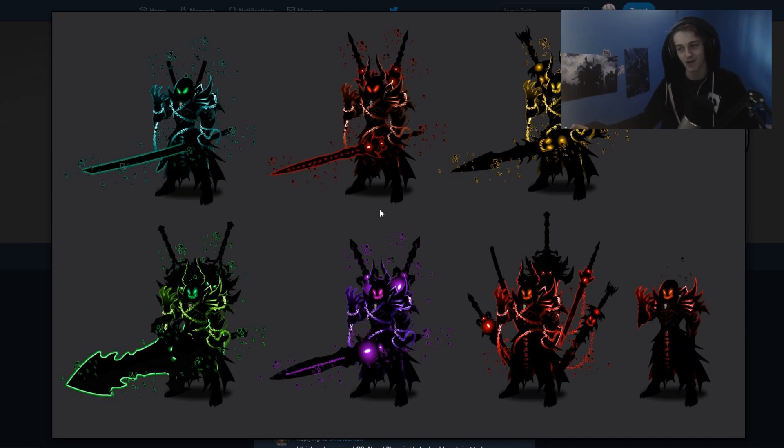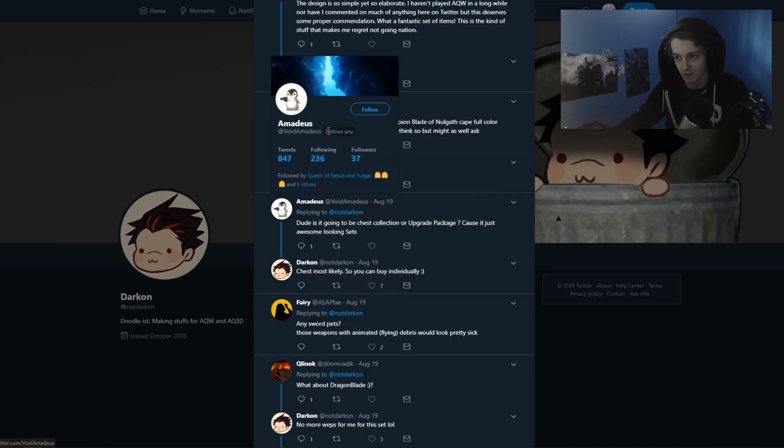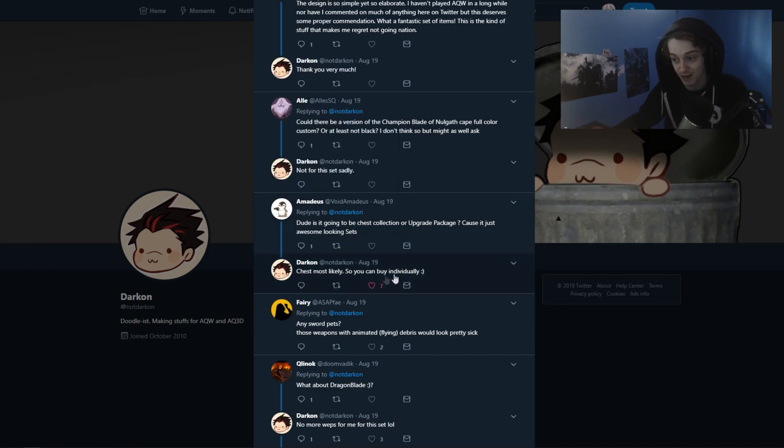This was confirmed by Alina to be in a chest for their birthday — don't quote me on that, but I'm pretty sure. Darken replied to Penguin on Twitter and said it's in a chest most likely so you can buy it individually. That'll be in a chest so you can buy individual items. It's not going to be like the VIP thing in the game right now where you have to spend money — you can spend ACs on individual items, or buy it all at a discount if you want everything in the chest. I'm pretty sure this is going to be for the birthday which is in October, or sometime at the end of the year, so it'll be released between now and then.